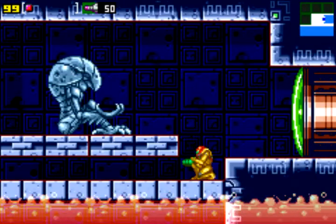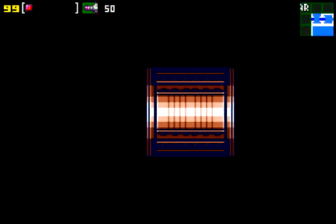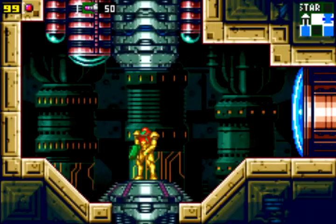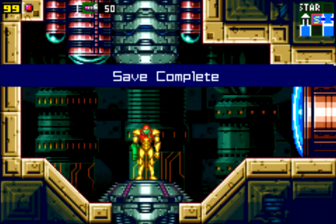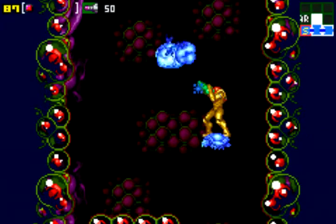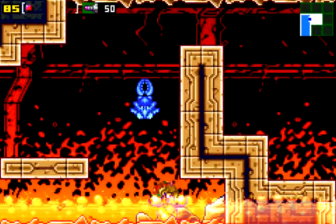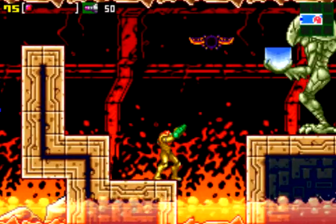In Metroid Zero Mission, you start off the game with enough energy — it's just way more forgiving, because the original Metroid is frustratingly hard. You start off with only 30 health, and it's easy to take a ton of damage. The enemies don't drop that much energy like they do in this game. In Zero Mission it's easy to recover all your energy back, either with the Chozo statues or by grinding on those respawning enemies.